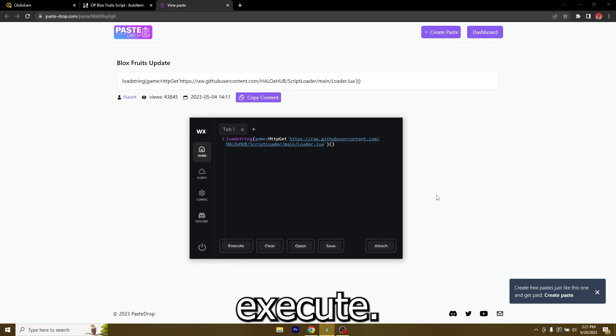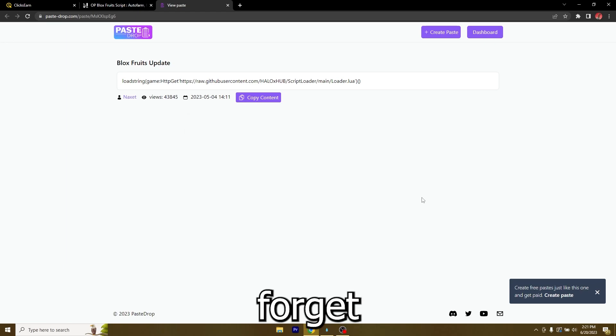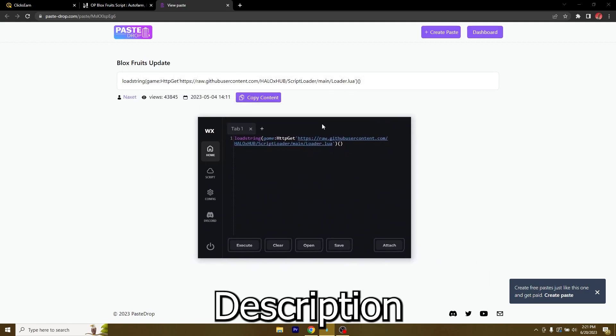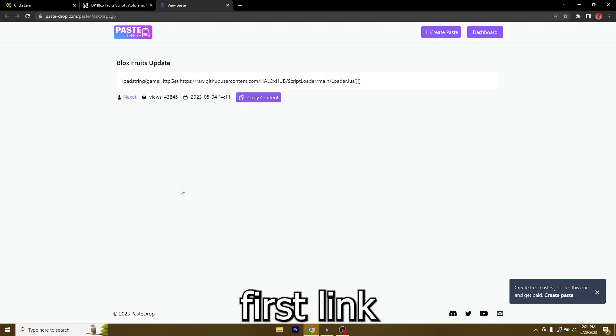Open up your Waterx executor, paste the script, then attach and execute. If you do not have an executor, you can get Waterx from the second link in the description. The script is the first link. See you guys in the next video, bye!